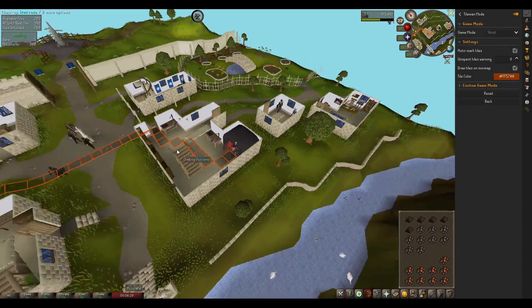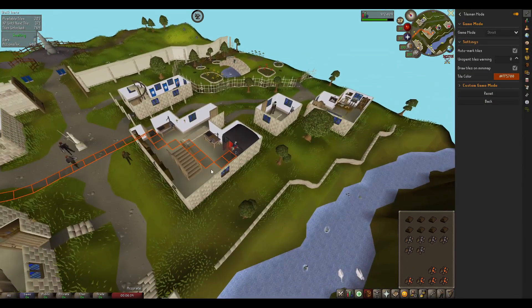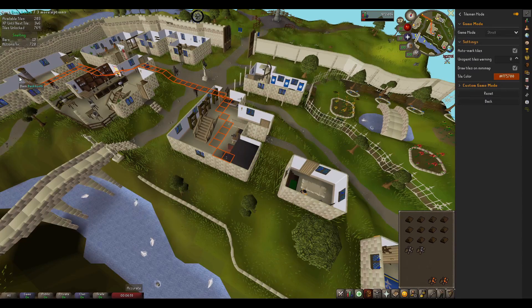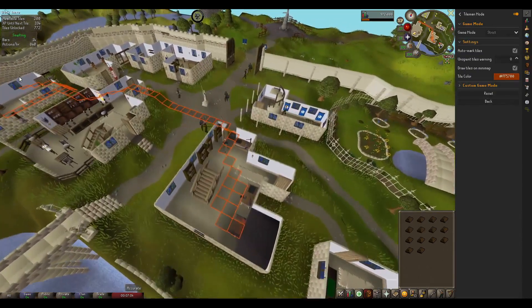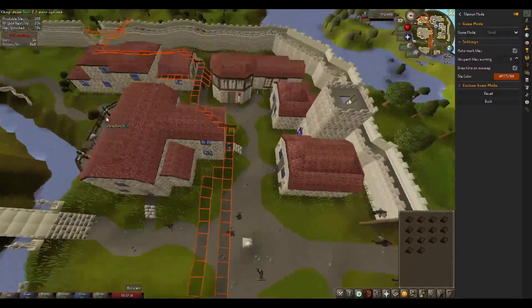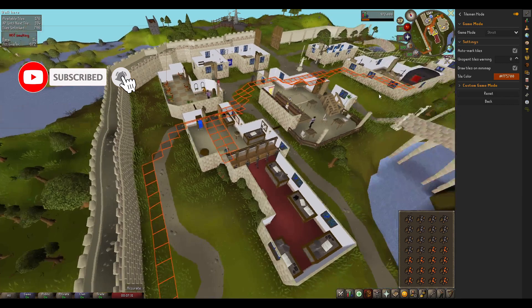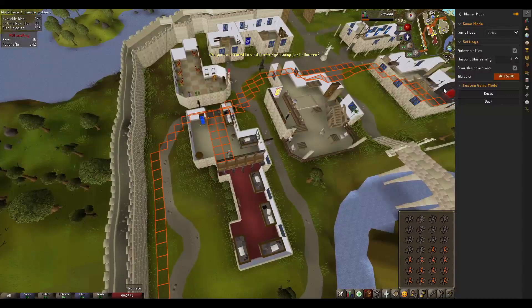Welcome back everyone, it's Coffee Cake. It's been a while, but I'm excited to get back into my Karamja Tileman. We're starting off smelting some of that tin and copper from the last episode into bronze. You know, you gotta start somewhere. It's not great XP, but it works and it's getting our smithing up. We're going to be making lots of trips back and forth to this furnace, so I'd better unlock the fastest route between the two — from the bank all the way to the furnace. And definitely can't forget that tile.